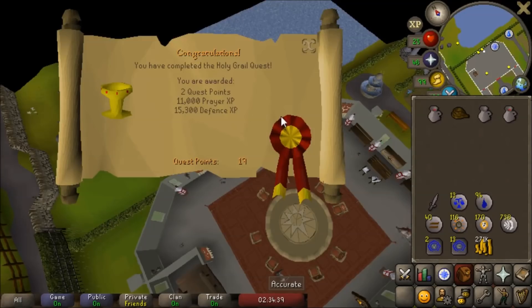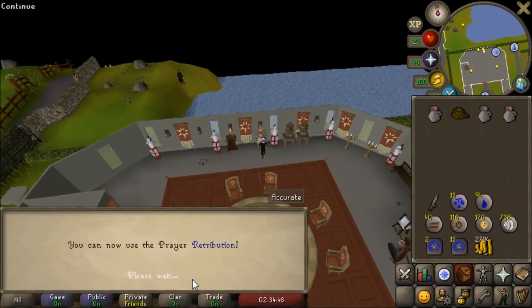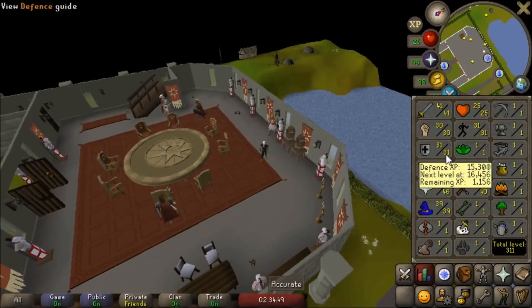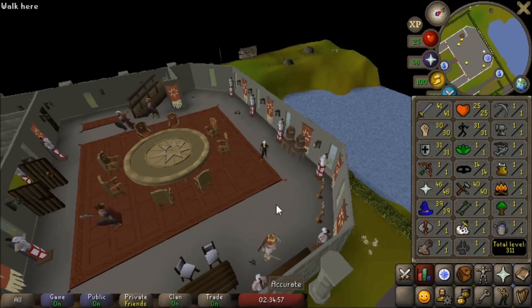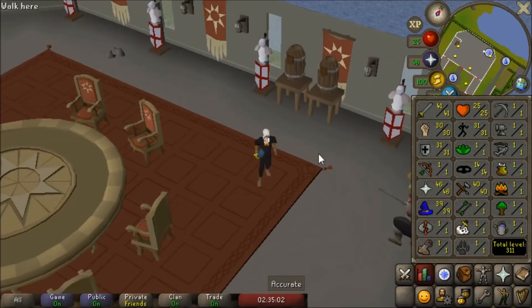The Holy Grail is ours and we have finished the quest — 11,000 prayer XP and 15,000 defense XP. We got 46 prayer and 31 defense. We've just got to get 9 more defense levels, which hopefully won't be too bad. That's about 29,000 XP — shouldn't be too bad if I just sit at Sand Crabs for a couple of hours. Stats are looking pretty sexy so far, honestly.